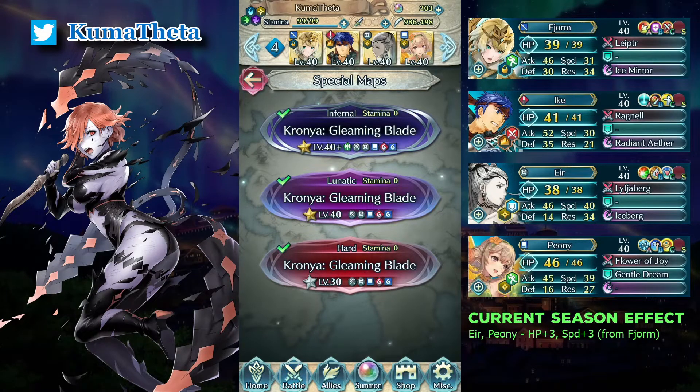Hello everyone, I'm Kuma. Here is another 3-2-play solution for the infernal map of Grand Hill Battle, Cornea, with no skill inheritance and no seals. Because of light perswater season, air and peony has extra speed and therefore Cornea moves differently. So this solution is to handle this.